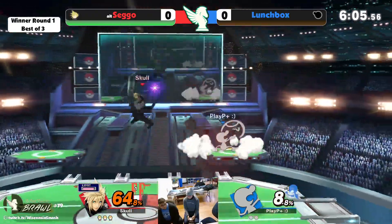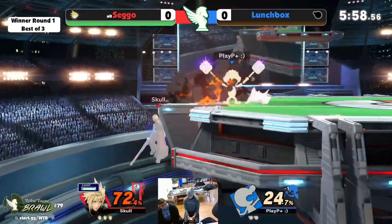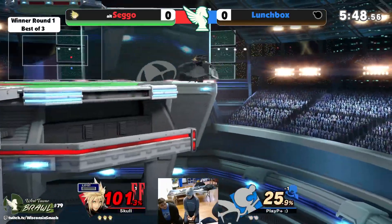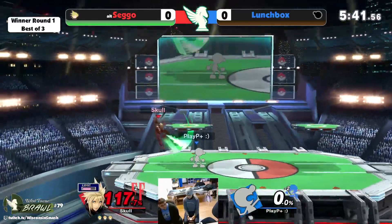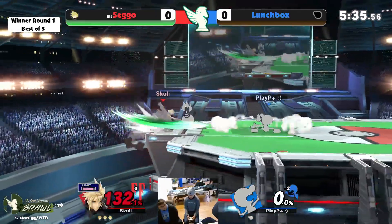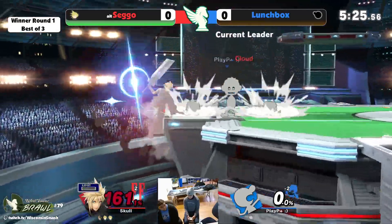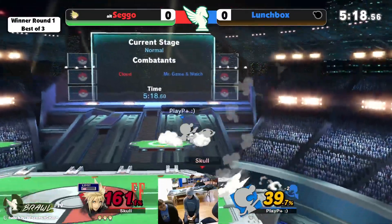I think Lunchbox needed a little bit more out of that — a little bit more juggles. The short hop up air, does that still work in this game? I remember that being really oppressive in Smash 4. Sego's been doing a really good job of coverage generally, but I think Lunchbox just needs to look a little bit more at how to set up the conditions for his kill moves to hit.